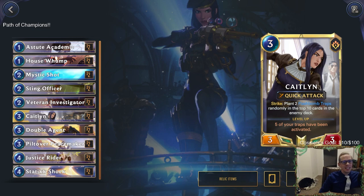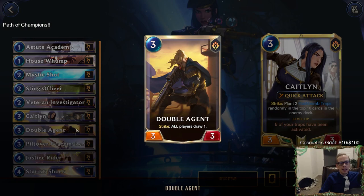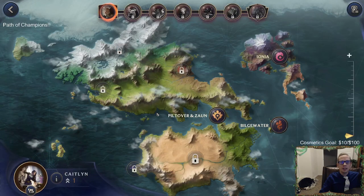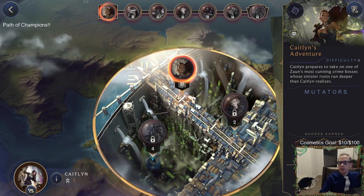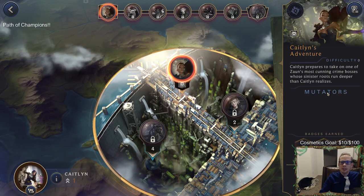Welcome everybody in Twitch chat and on YouTube for Caitlin's prologue in Path of Champions. Caitlin's deck deals with traps - we're planting flash bomb traps all the time. We have a couple of cards not normally in Legends of Runeterra: House Whomp that summons two traps as a one-mana 2/1, and Double Agent with strike - all players draw a card. Let's start our adventure. It looks like Karina is going to be our boss for our first adventure.